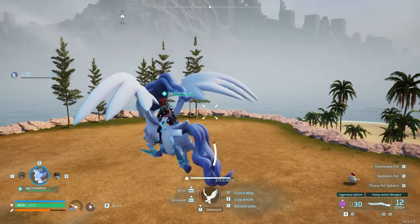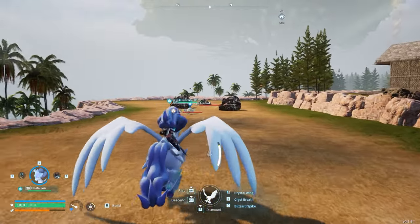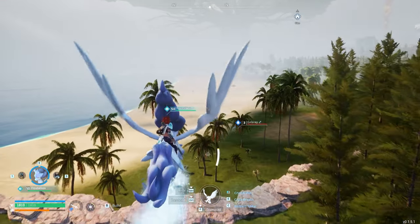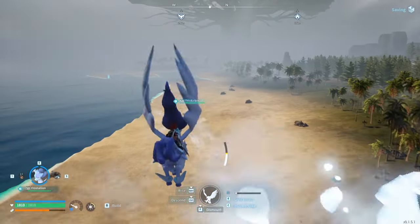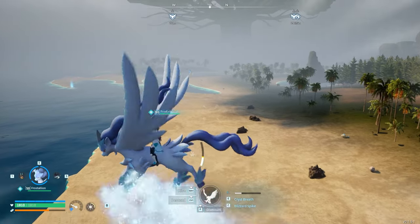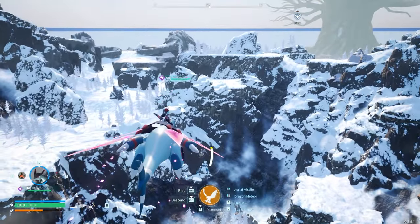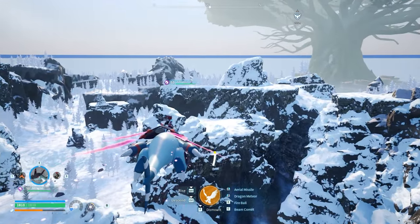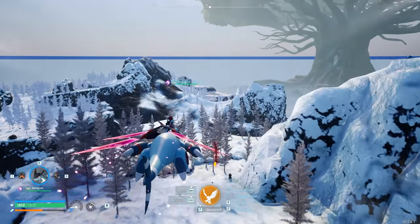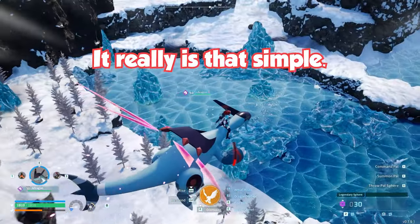Now for the late-game pals good for mobility. Frostallion is a legendary pal and the first one I recommend going for among the four legendaries. It has a saddle that unlocks at level 48 and is the fastest pal in the game except for Jetragon. It also comes with a dash ability called Crystal Wing. Frostallion's ice typing and ability to convert your attacks into ice moves is really helpful when fighting Jetragon. At level 50, you get Jetragon's saddle. While his stamina isn't the best when holding sprint while flying, using him without sprint is still much faster than every other pal. He's so far ahead of everything else that it doesn't matter how you use him — just use him.